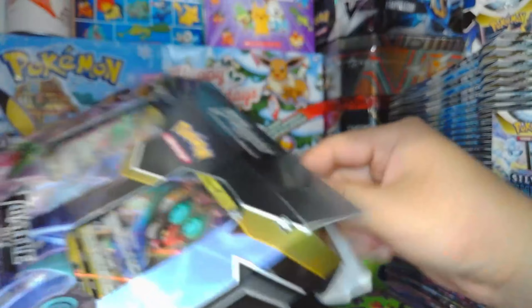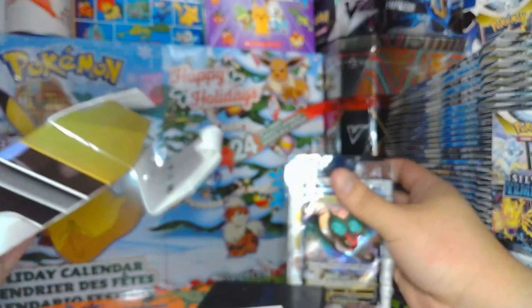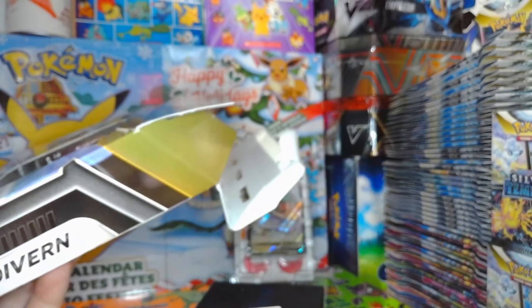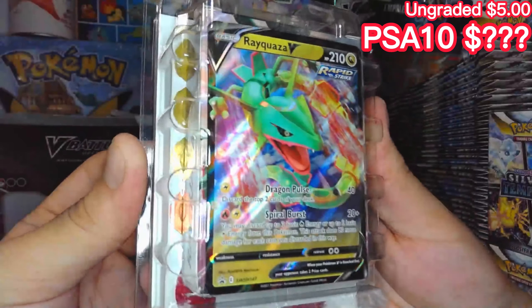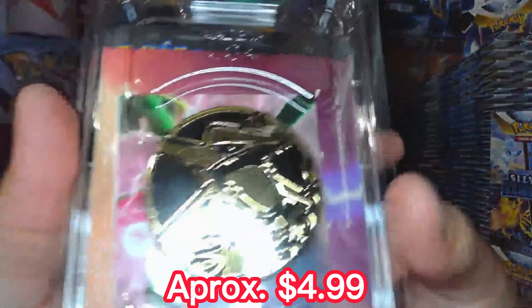Let's check this out, let's see what we get in this one. When we pull it out we get one battle deck here. And then in the other one here we get the Rayquaza. So in this one we get the Rayquaza V Battle Deck. Let's check it out — ooh, that's beautiful! There are six Rayquaza in this one.